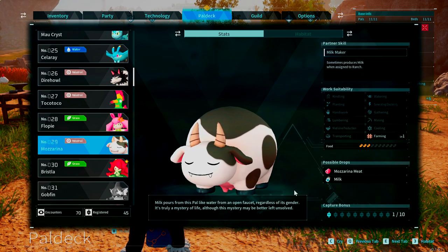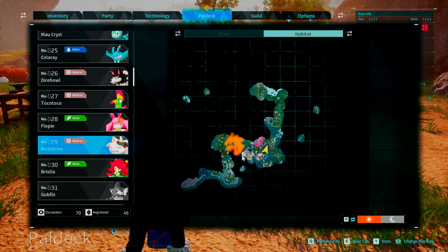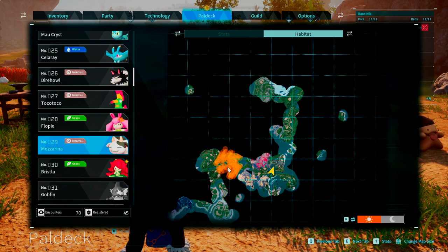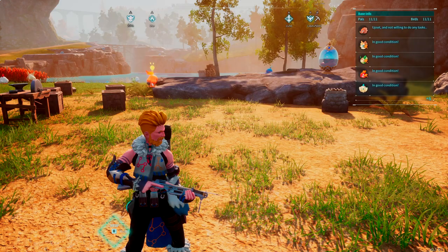Their habitat is just this little small area right here, which is basically the bamboo groves biome — kind of in that area — and that's where they tend to spawn. They tend to spawn in groups together, so there's a good chance you could get a few of these in one run.